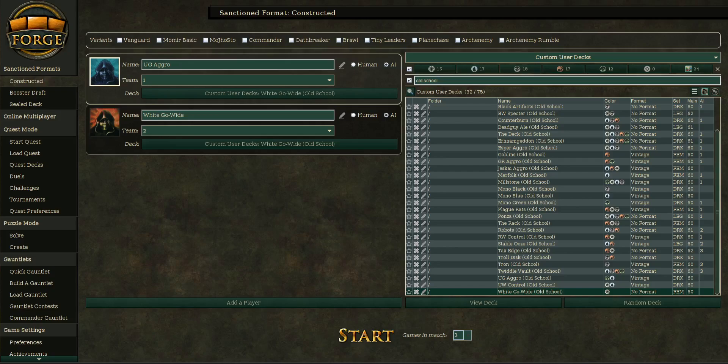We're going through every set in Magic history, from Beta through whatever the newest set is as we get there. Along the way we'll go through all the different formats during their time. For example, once we get all the way down to The Dark, we'll have that Standard format. We get to the start of the Modern format in 2011, we'll play that. We'll go through everything in Magic history, which is going to be kind of cool, and draft formats when we start Mirage.